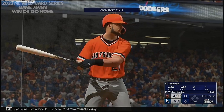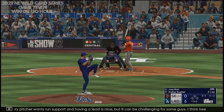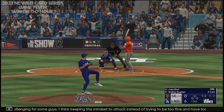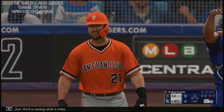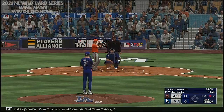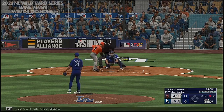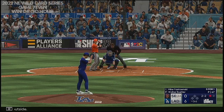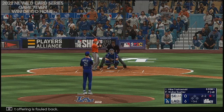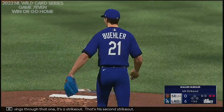Welcome back, top half of the third inning, and this is Joey Barton. Every pitcher wants run support and a lead is nice, but it can be challenging for some guys. I think keeping the mindset to attack instead of trying to be too fine — go after hitters and get quick outs. Swing and a miss, one gone. Mike Yastrzemski up here, who went down on strikes his first time through. Next pitch is outside, next offering is foul back — 2-2 now. Swings through that one, it's a strikeout — that's his second strikeout.